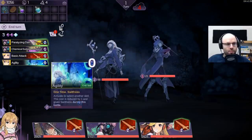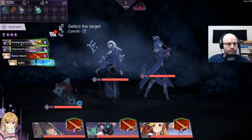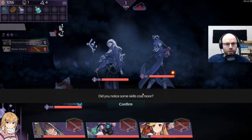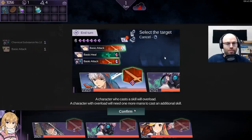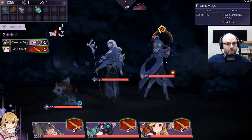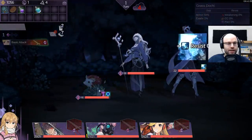You're about to attack - how about instead of doing that, we smack you immediately with a paralyzing dart. Do you notice some skills cost more? A character who casts a skill will overload. A character with overload will need one more mana to cast an additional skill, except the swiftness skill from a blue gem, which does not overload. Fair enough - that you've answered my question. You are now gonna get hit with a little bit of intoxication.